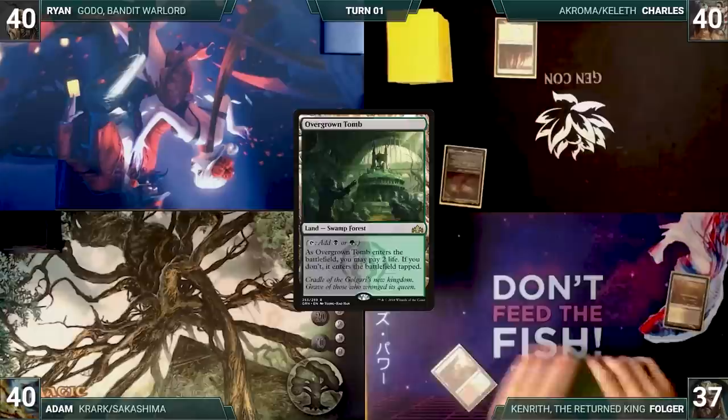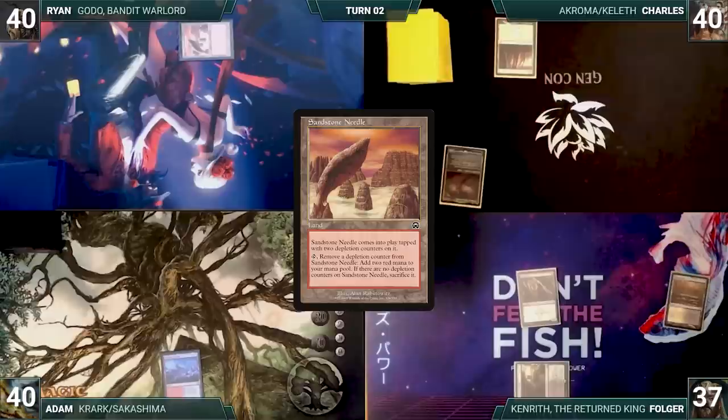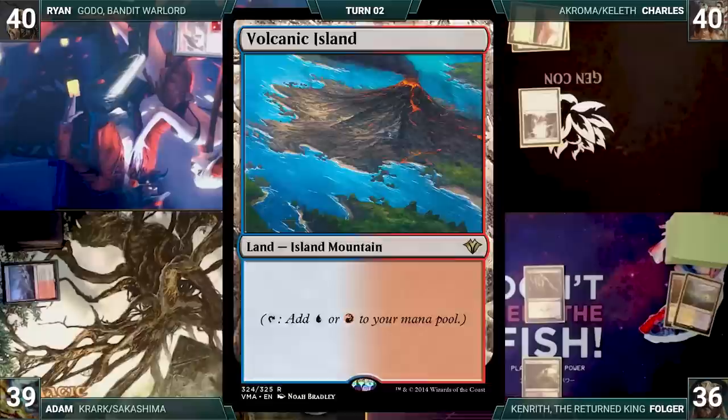Adam draws for turn and plays a Wooded Foothills, then passes. Ryan draws for turn and plays a Sandstone Needle into play tapped, and ships the turn. Charles draws and plays a Plains, then casts Luminarch Ascension. Folger draws and plays a Flooded Strand. He cracks it and loses a life. In response, Adam cracks his Wooded Foothills, loses a life, and fetches up a Volcanic Island. Folger then fetches up a Breeding Pool untapped, paying two life.